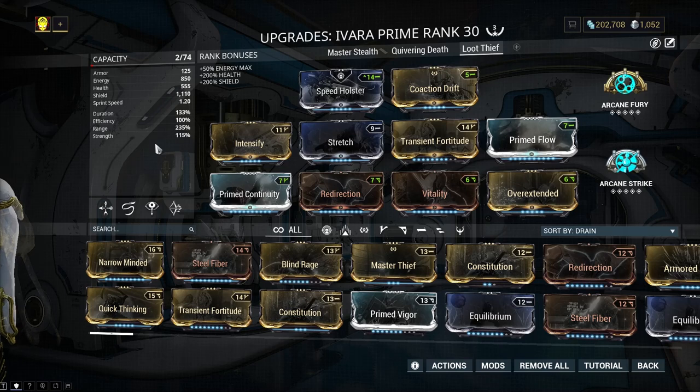I typically run Rubico Prime. Of course that is a loud weapon and when you're using Ivara's prowl you run into a problem — if you fire while using prowl it pulls you out of your cloak. The alternative is to drop a cloak arrow, stand within that, and then fire, which muffles your shots, keeps your identity concealed, and prevents you from taking damage.